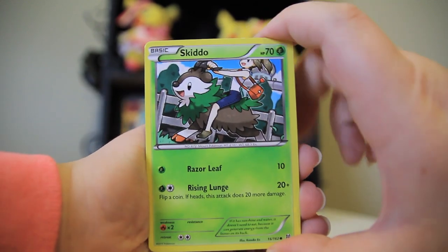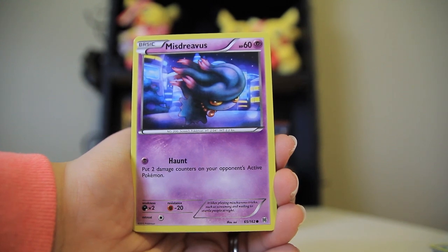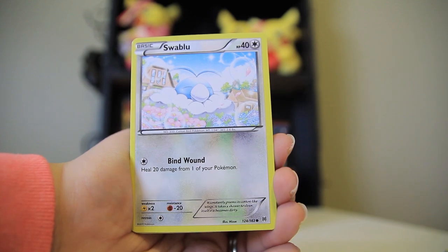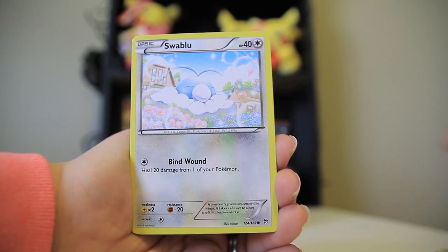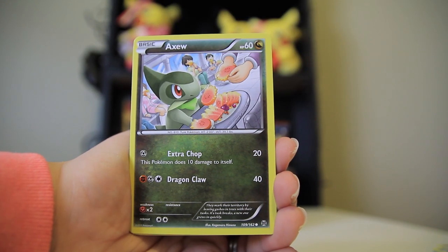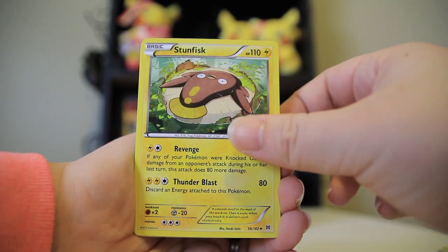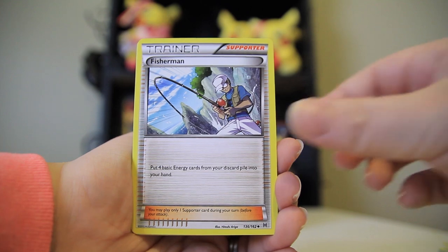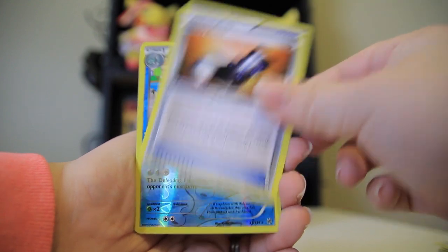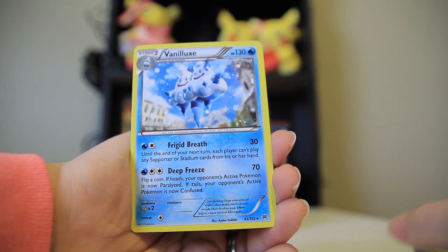Pack four — we got a Skiddo. There's another trainer riding the Skiddo. Mr. Mime. Swablu — that one's precious, just sort of chilling, very light. Flabébé — that one's really cool too. Aww, Axew, it's adorable. Stunfisk. Fisherman. Heavy Boots — is that Zelda? Looks like a Heavy Ball. A reverse Octillery. And a Vanilluxe rare.